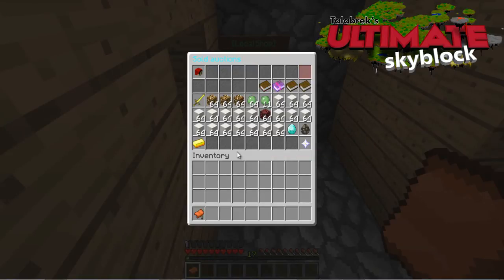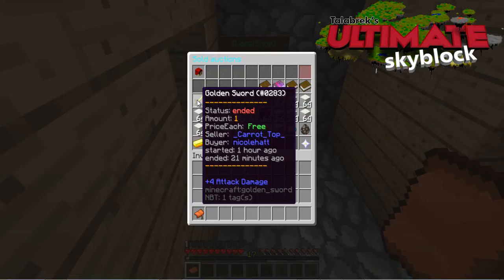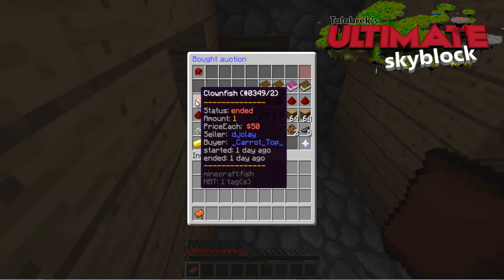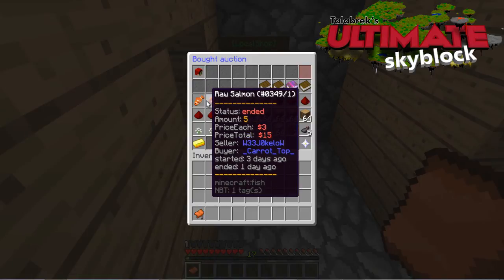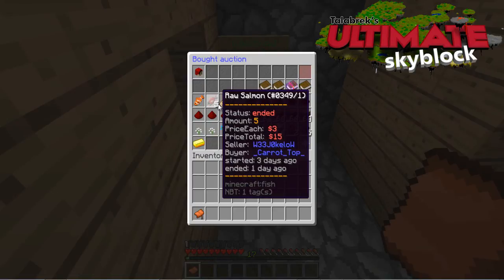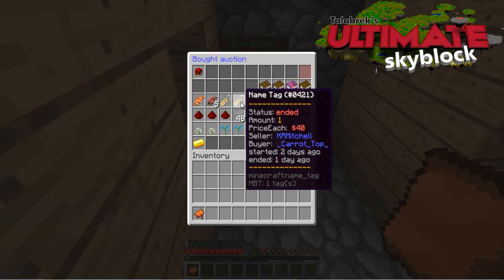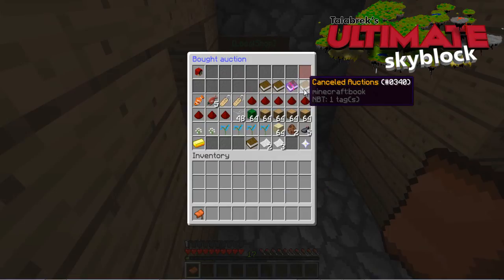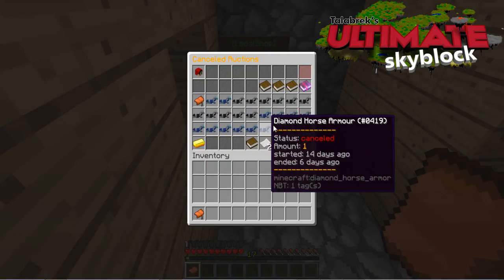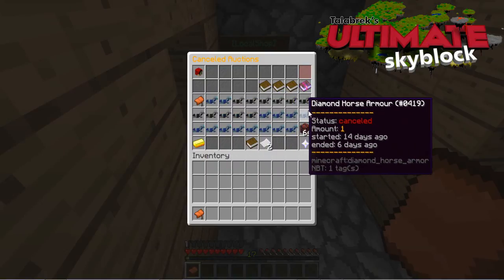Did somebody buy it for free? Nicole got the free sword — good on ya girl! Board auctions — these are the things that I have bought. I did want to complete my top chef challenge yesterday. I bought a clown fish from DJ Clay for 50 skybucks. I also bought 5 salmon at $3 each, a price of 15 skybucks for the 5. A name tag — actually I bought 2 so my skeletons wouldn't despawn. Thanks KR. And cancelled auctions — you should see that the saddle, there it is, it was cancelled. I also had a few horse armours in there as well.